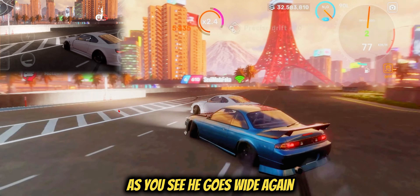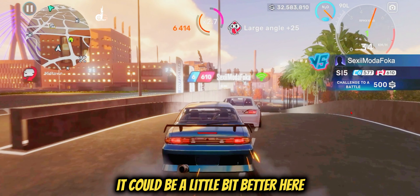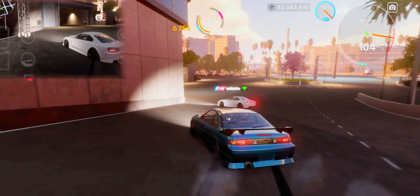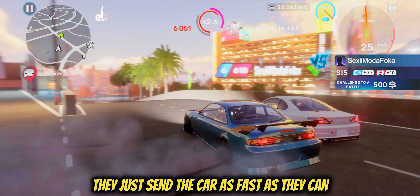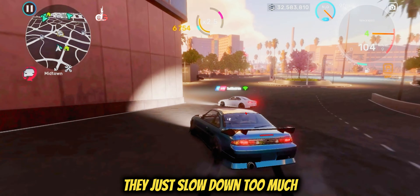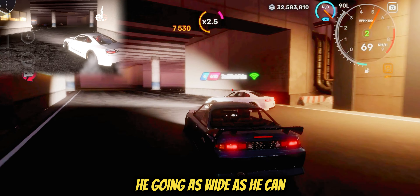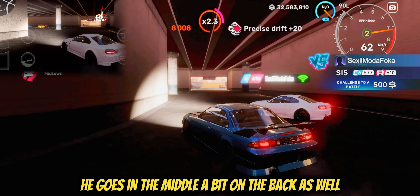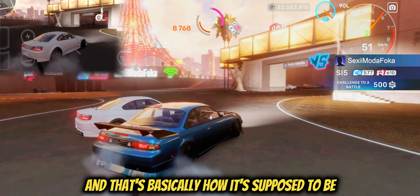As you see, he goes wide again — he doesn't go too close to that section. He could be a little better here, could go wider. He has the angle and doesn't send it too much. I see a lot of people in situations like this just send the car as fast as they can because they think they're slowing down too much — you shouldn't do that. As you can see, he's going as wide as he can, using the full track, not taking the inside.